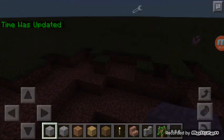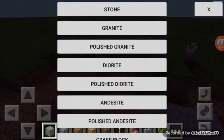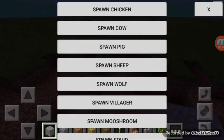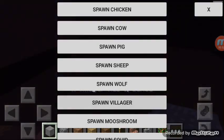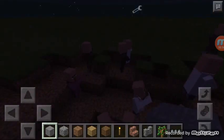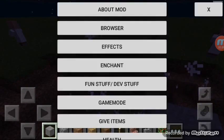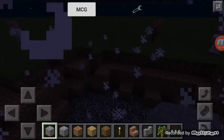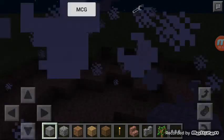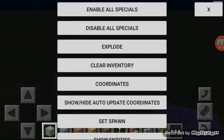With this mod you can pretty much do anything — like change the time, which was just updated, give items, give me anything. This mod lets you do pretty much anything, including spawning random mobs. I'll show you now — a villager. They look really good.